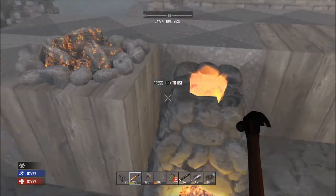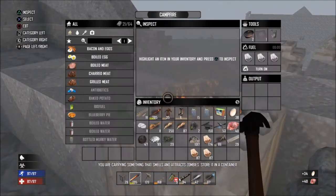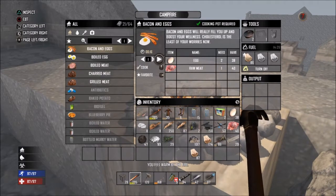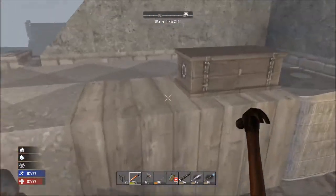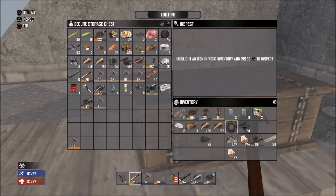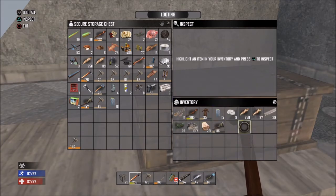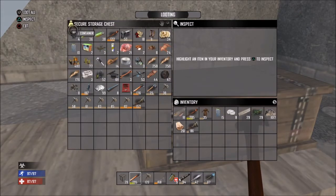We'll first cook some food and after that we'll start the forge, but first some food because we need something to eat. That should do it for the start — we'll leave this in here again, we don't need this right now. These things — I'll put this one in there too. Food, water — I think we're good now. Let's just sort this thing.